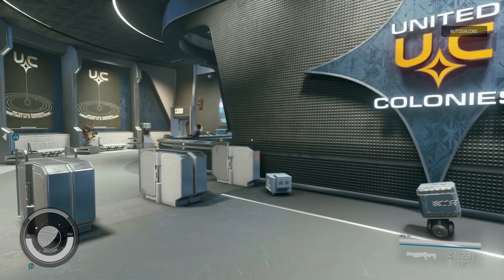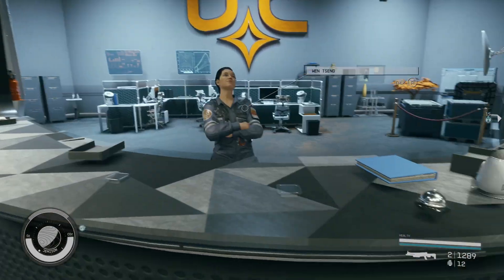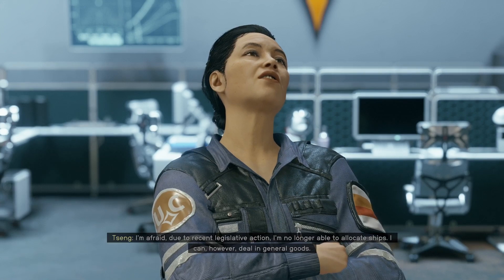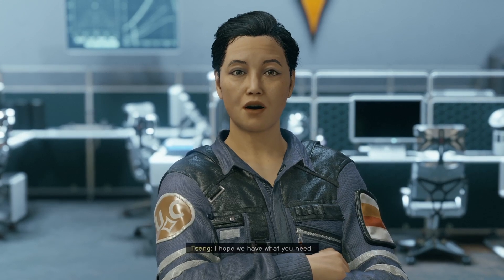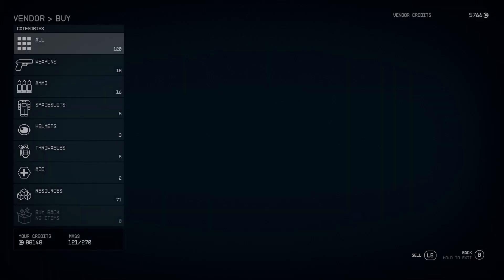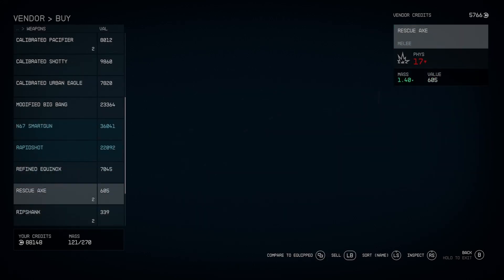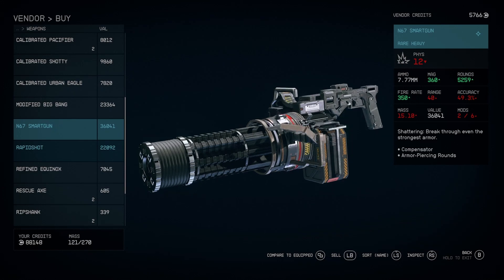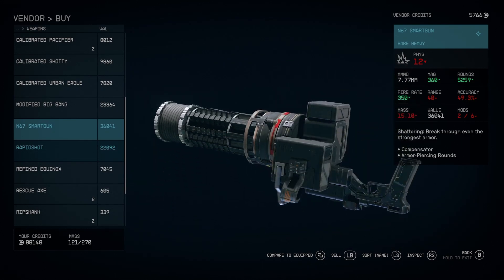Once inside, just talk to the shopkeeper and trade with her to find the gun. This is the gun we're looking for — it's the N67 smart gun, and you can see the stats on the right.